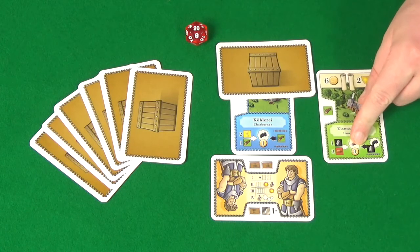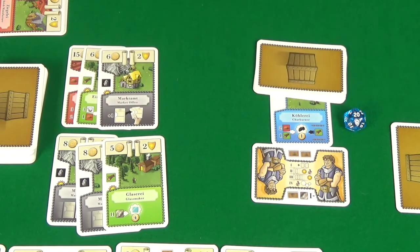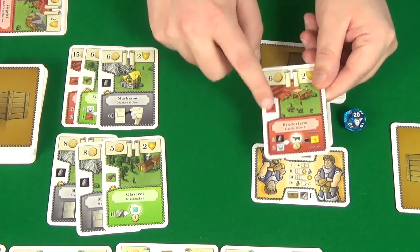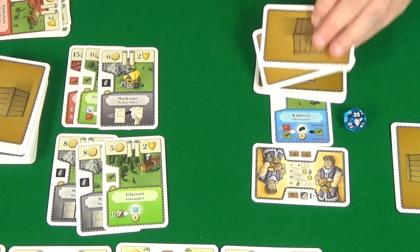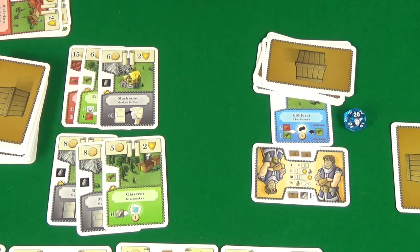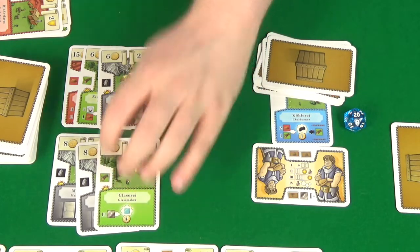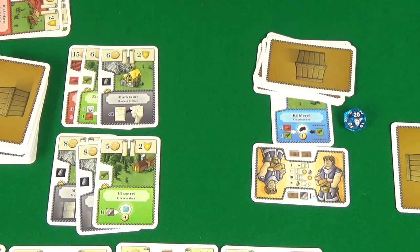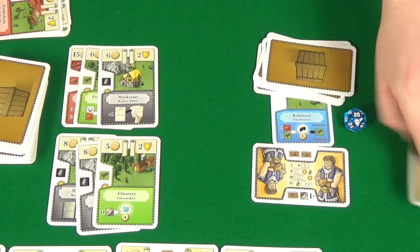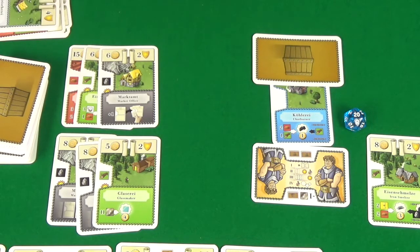The iron smelter's goods are worth three each, and it requires three clay and one stone. I have one clay and one wood in the market, and two clay in hand, so I discard a clay from my hand to make up the requirement. I get two goods added to my char burner. I could throw away wood resources from hand, but only cards from hand can be used for the chains, not unused market cards. Then for building, I'm going to build the iron smelter for eight, leaving one card there. We clear up the market and I become the active player.